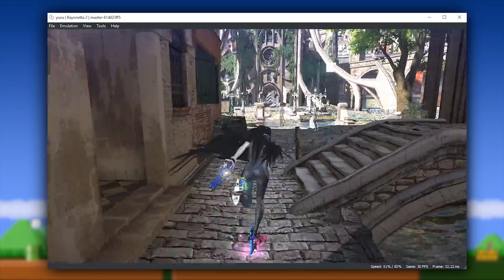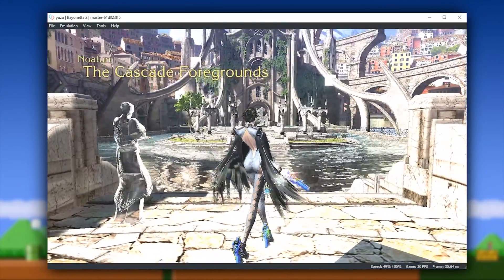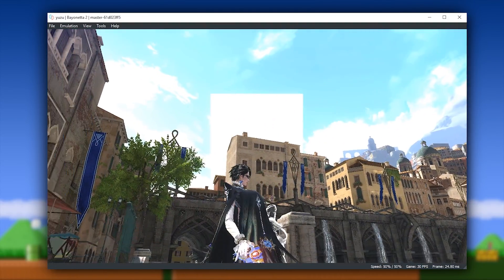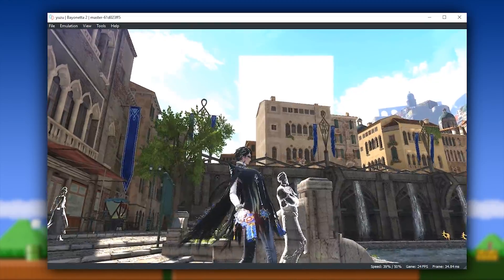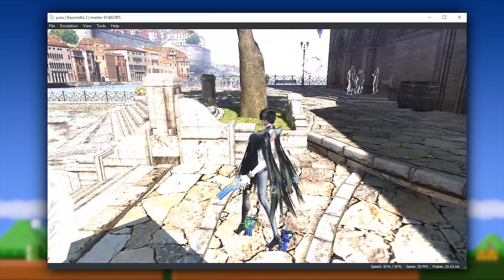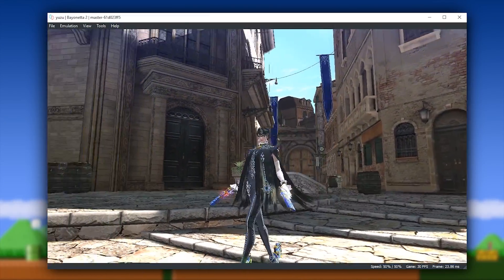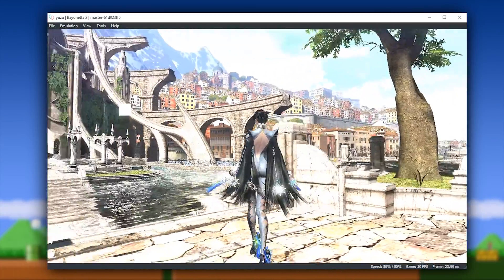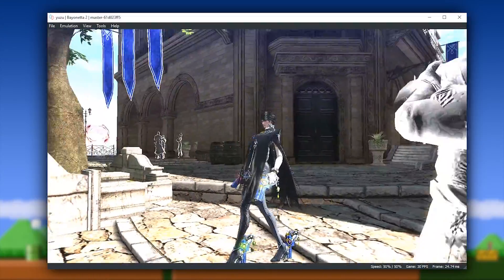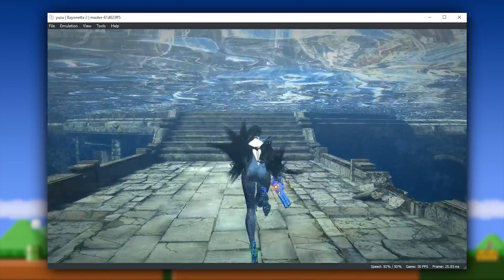While the topic of this video is going to be probably 70% improvements to Super Mario Odyssey, because that's the game I myself am most excited to see running on this Switch emulator, I'm going to start this video off by taking a look at some other games. As you've been watching, you can see that Bayonetta 2, graphically and performance-wise, is almost perfect on this emulator at this point in time.